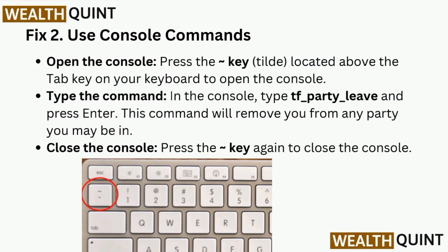Fix 2 is to use console commands. Open the console by pressing the tilde key, located above the Tab key on your keyboard. In the console, type the command 'tf_party_debug' and press Enter — this command will remove you from any party you may be in. Press the tilde key again to close the console.